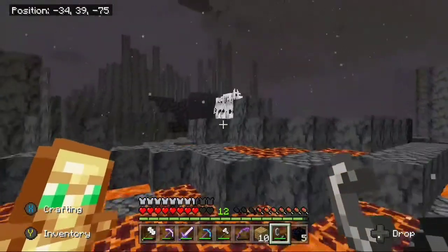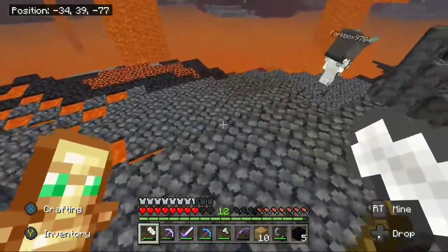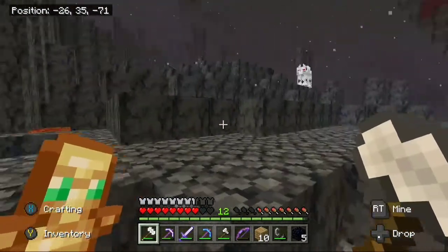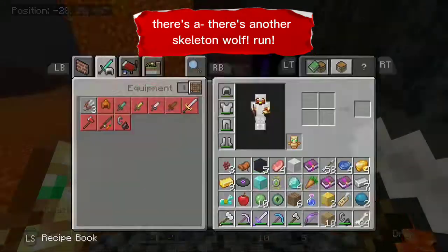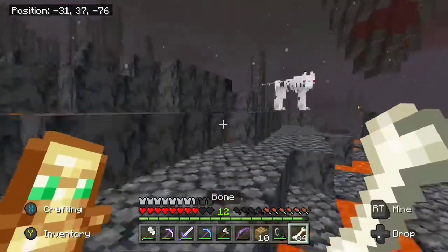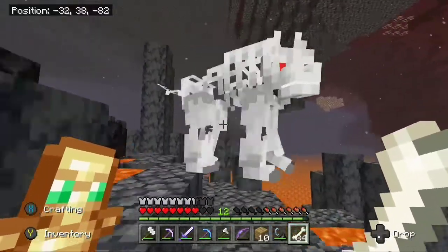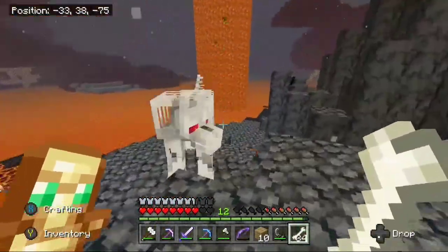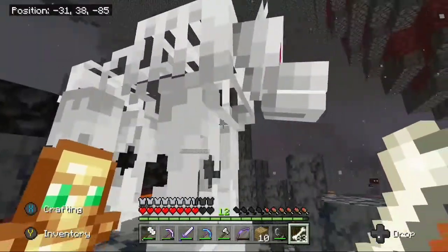There's a skeletal wolf in the nether. There's a wolf — you're right, there is. A wolf was a skeleton. What's happening? I got it! There's a creeper? There's another one — there's another skeleton wolf. Behind you! Behind you! Just run! I'm scared. Tame it. I'm hit. Tame it. They're taming you? I got it. You got it? Stop, stop, stop.